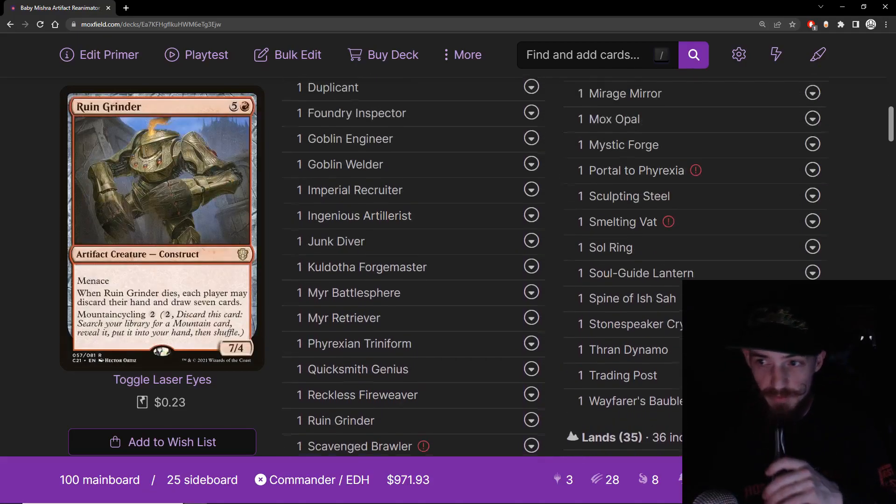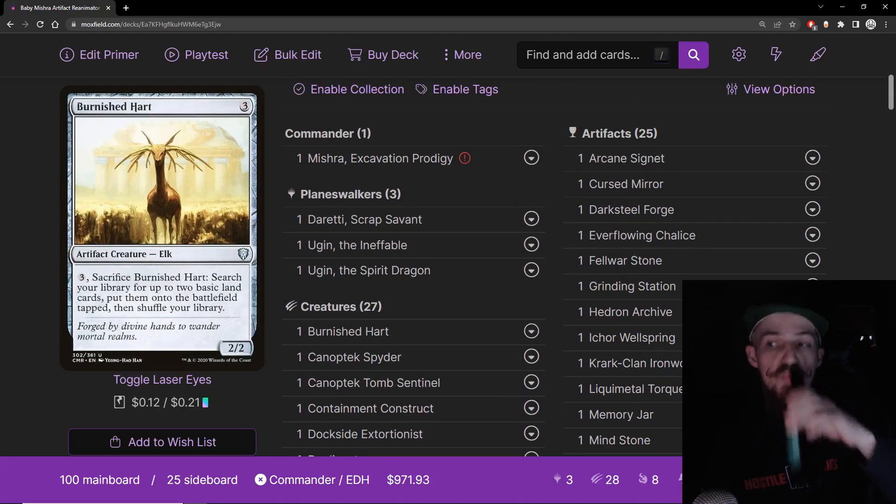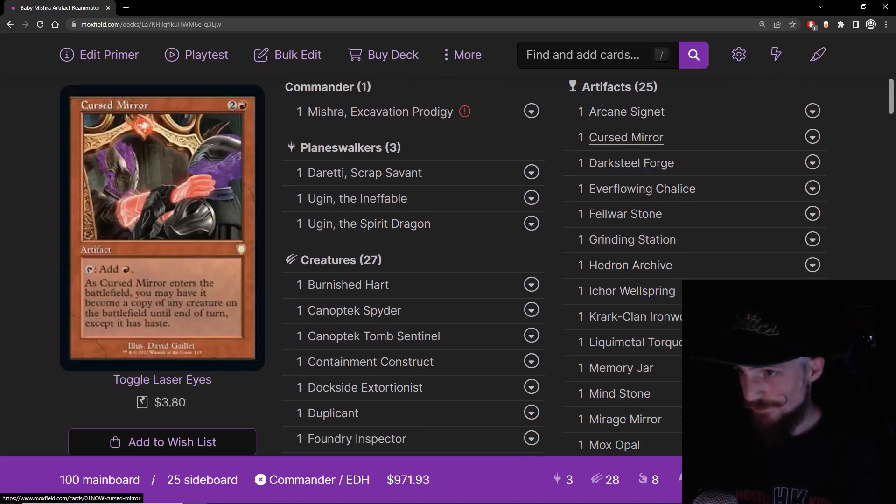Now moving into the large number of non-creature artifacts. We're going to start off with the classic Arcane Signet — you know what it does, it's great. Cursed Mirror — I love this card. It's always been an absolute amazing card in every deck I've played it in, consistently overperforming.